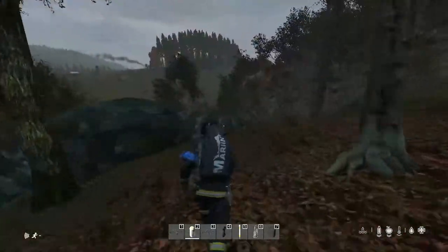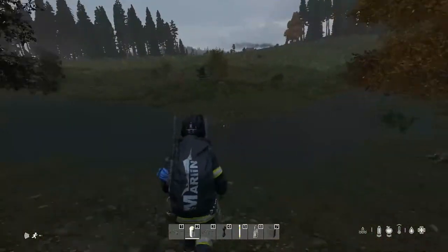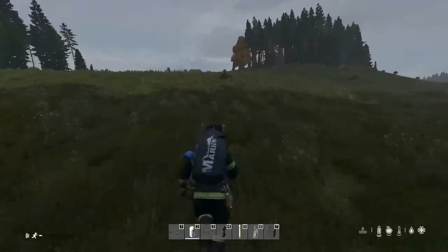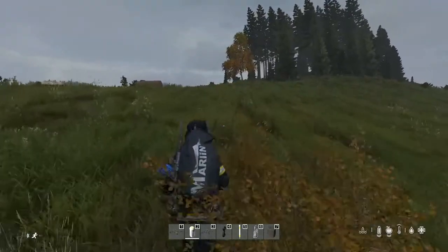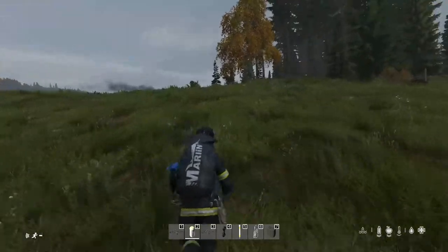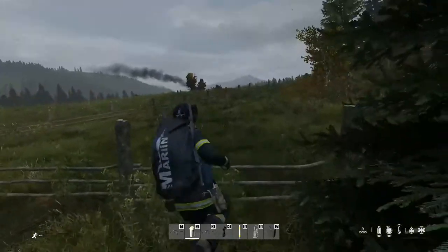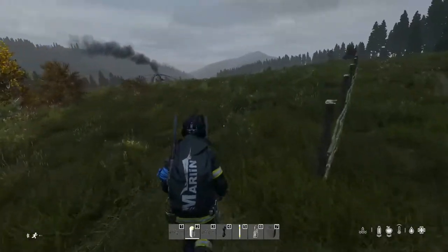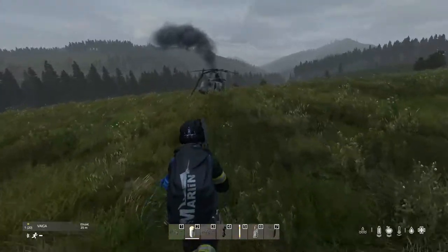There is the helicopter crash site. There's also another thing to note: when there are zombies on the crash site, you know nobody has been there yet. If there are no zombies on the crash site, somebody was probably already there. So we speed up. There are zombies there — really cool. You clear the site, which means nobody else has looted it.